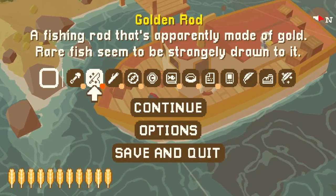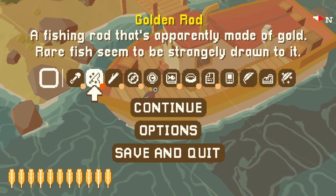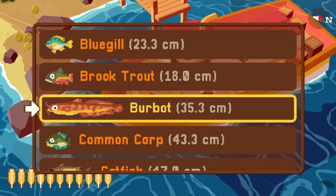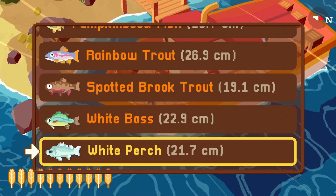Donald now just repeats himself. The golden rod's description reads: 'A fishing rod that's apparently made of gold. Rare fish seem to be strangely drawn to it.' We haven't caught any rare fish in this playthrough — just one each of the 14 normal fish — and we'll talk all about the rare fish in the next video. Thank you so much for watching, and we'll see you real soon.